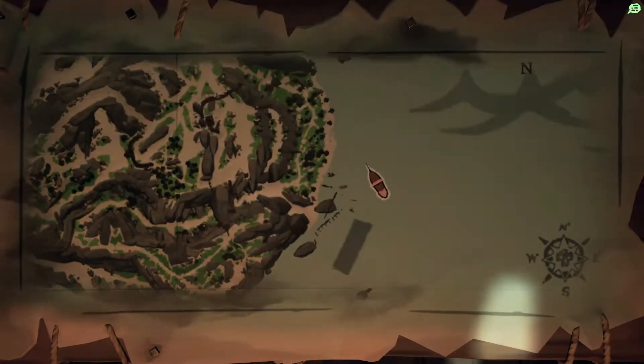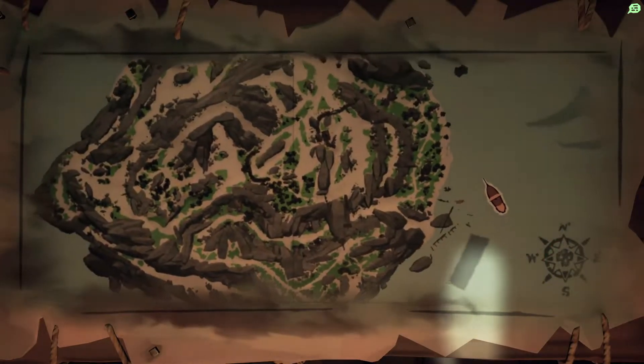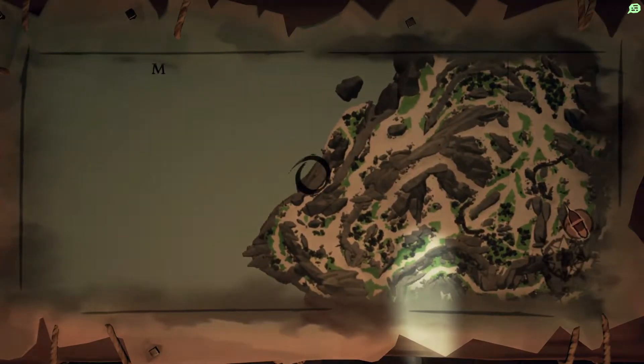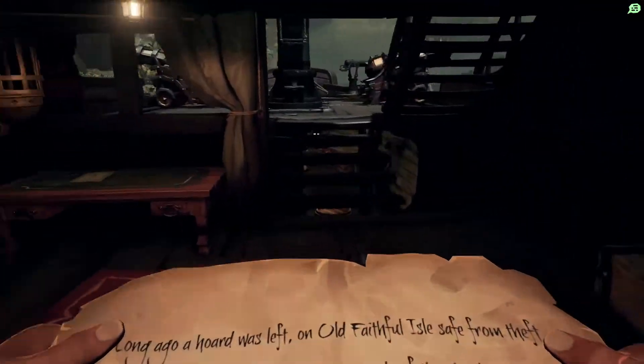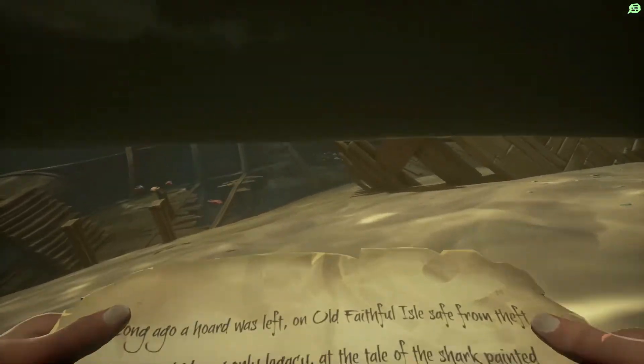We're currently parked over here on the east side of the island, so not the best place to start this one, but it's where I'm parked and it's where we're going from. We want to be heading over to roughly here, but I'll show you exactly how to get there. We're going to jump off the boat and come onto the island roughly where this shipwreck is.